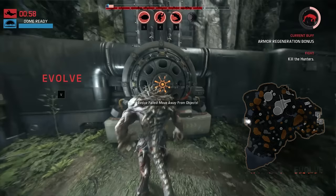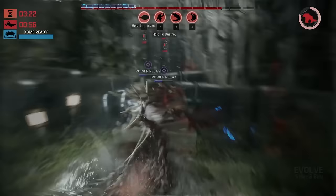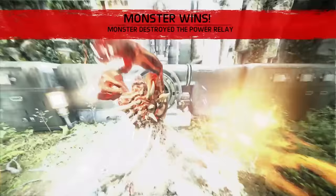You can bait the hunters into an overextended fight, flee, and then evolve right in front of the relay. Another way: if the hunters are very evasive and tough to kill, you can punish them by destroying the relay if they flee too far. To destroy the relay, position yourself in front of it, hold down your attack button, and an animation will begin that dismantles it.